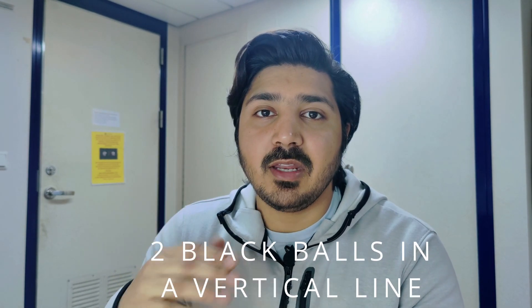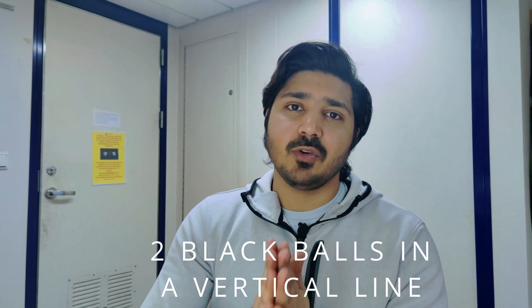The day signal for the NUC vessel is two black balls in a vertical line. Same as the lights, they need to be placed where they can best be seen. They should be placed on the aftermast because it is the highest point of the vessel, so they can best be seen from there.